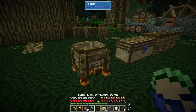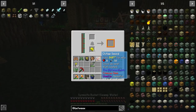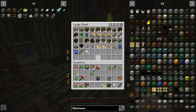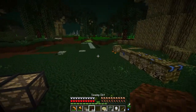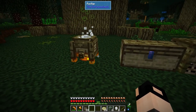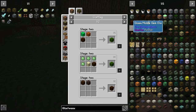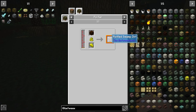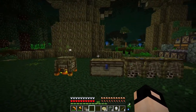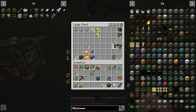You need some swamp water and some sulfur. Let's get a stack of dirt - I think I have one. Swamp dirt from the Betweenlands into a purifier. This will give us purified swamp dirt, which is much better than simple swamp dirt because it doesn't decay.